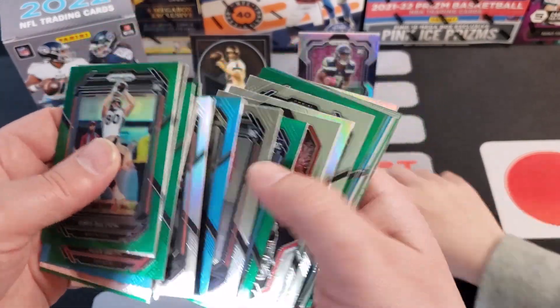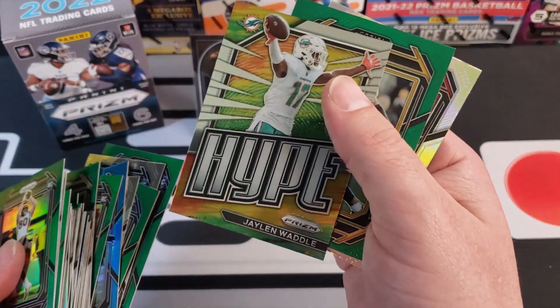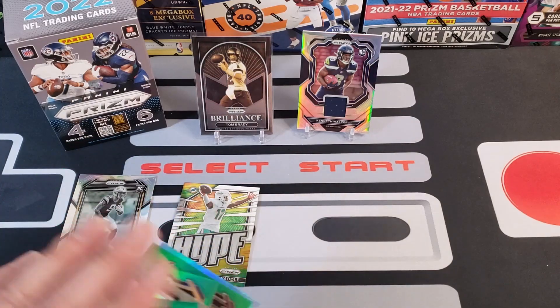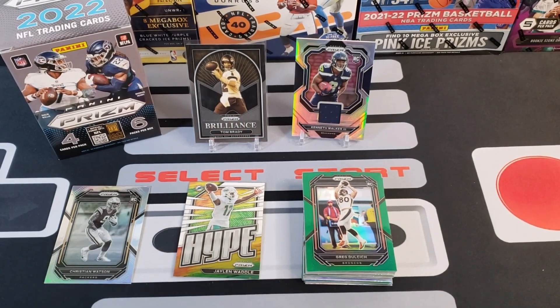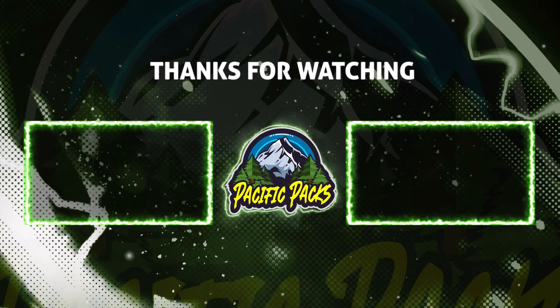We did get our three blues like we're supposed to. I did like the Hype card — the Jalen Waddle Hype was pretty awesome. That and the Brilliance cards are probably our favorites, plus the Desmond Ritter green. The Mahomes light blue would be cool if it was centered a little better. Thank you guys so much for watching — 440 club, we see you there. Make sure you give a like, hit that subscribe button — we are working to 1250 subscribers. Link is in the description for the giveaway to win some Select cards. We'll see you guys in the next video!